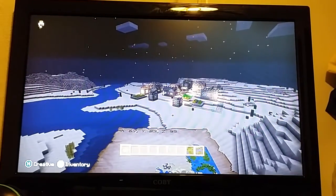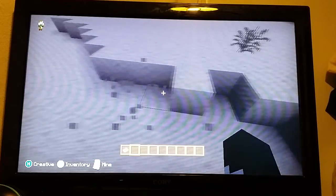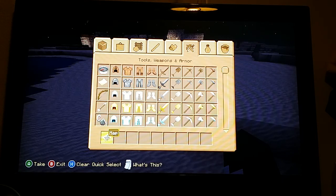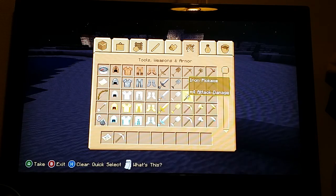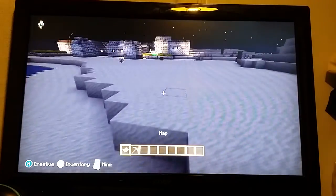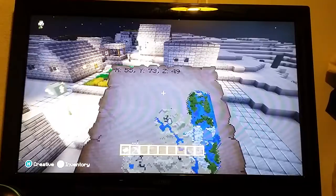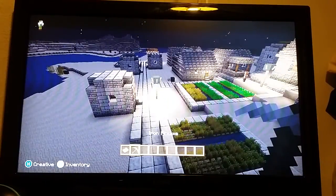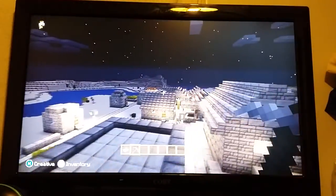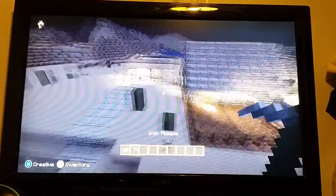Even in creative mode you can punch stuff and make things disappear — but if I take a pickaxe... oh, never mind then. I thought for sure adventure mode was implemented through creative mode, but it isn't. Wow, that was an awkward moment — moving right along. Still mapping out; there's a third village: chapter three of the map.